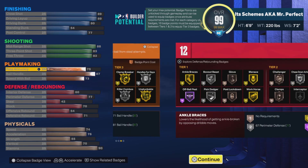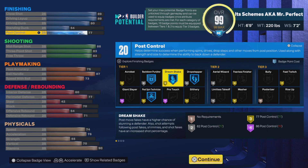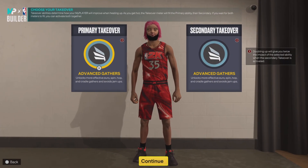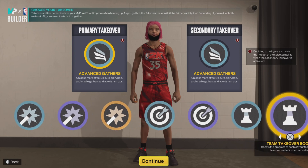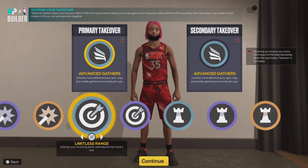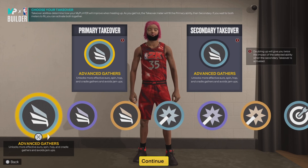It's also a better passer because you do get the LeBron style passing on this build. With that 77 post control, we get gold Dream Shake, so you can be a little more shifty with this build. For takeovers, the only difference is we don't get Lock — this time we get Playmaking, so this may be a better team build.